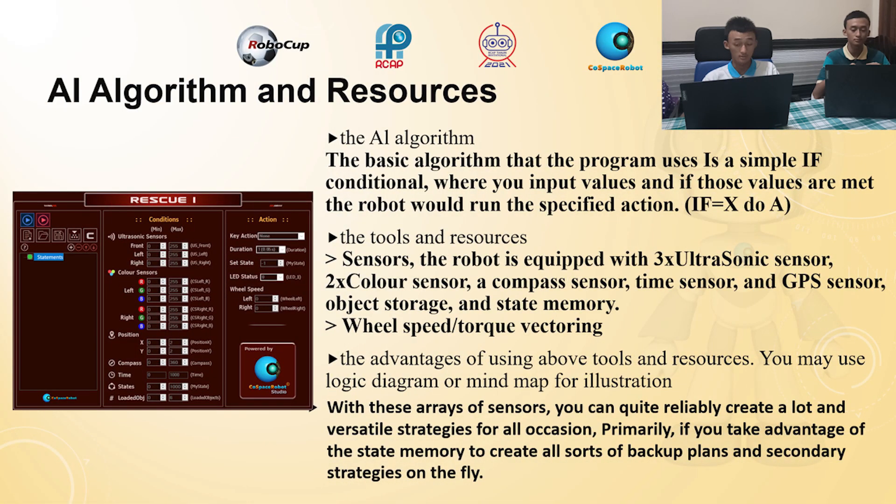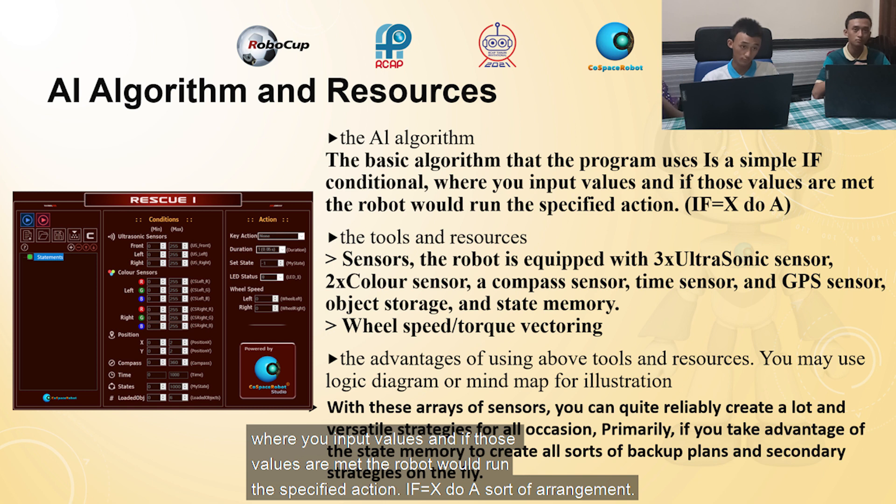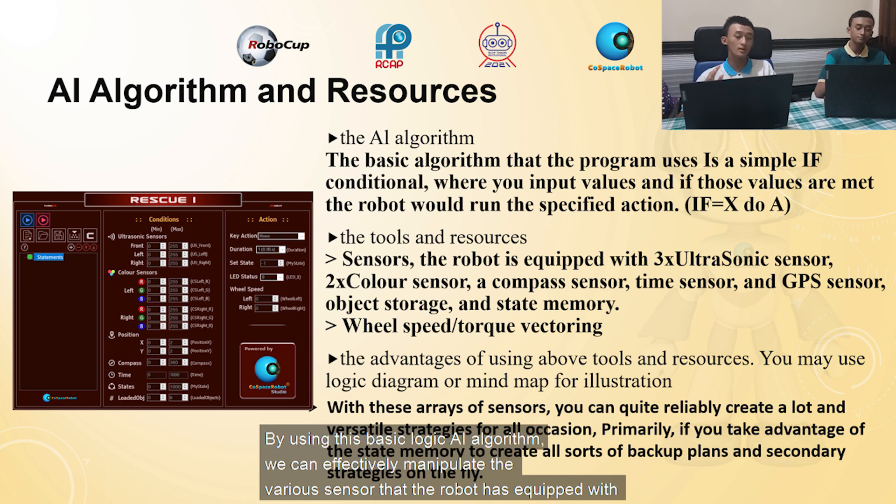The basic AI that the program uses is the simple if-conditional, where you put input values and if those values are met, the robot runs the specified action. If a value equals x in a set arrangement, by using this basic logic AI algorithm, you can effectively manipulate the various sensors the robot is equipped with.